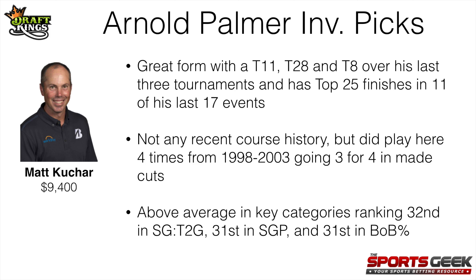Next up is Matt Kuchar at $9,400. He comes in with great form with a T11, T28, and T8 over his last three tournaments and top-25 finishes in 11 of his last 17 events. He doesn't have recent course history but played here four times from 1998 to 2003 going three-for-four in made cuts. He's above average in key categories ranking 32nd in strokes gained tee-to-green, 31st in strokes gained putting, and 31st in birdie-or-better percentage. I like the way he's playing and think this course fits his game well — Matt Kuchar at $9,400.